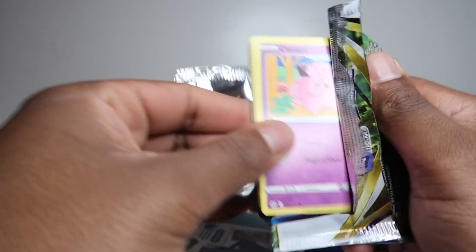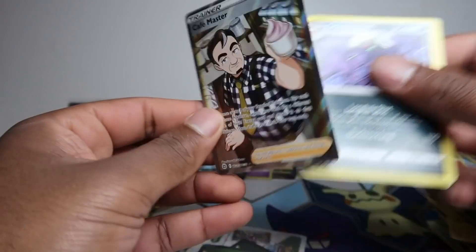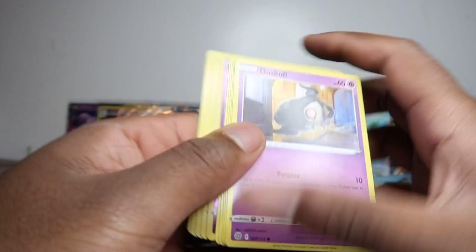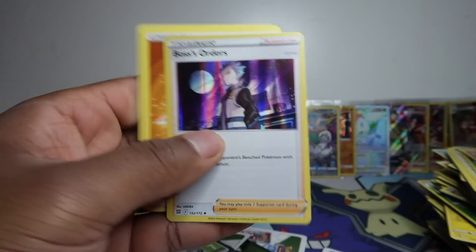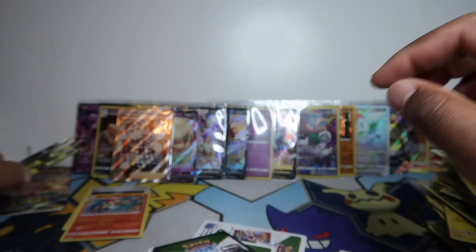Oh — I think we got a full art here — it's a trainer full art, Café Master from the trainer gallery slot. Not too bad! That wasn't going to be a white coat but because it's trainer gallery we have the chance of full arts, which is great. Boss's Orders — let me put that there for now because the camera is about to die. Oh — Inferno Polo!